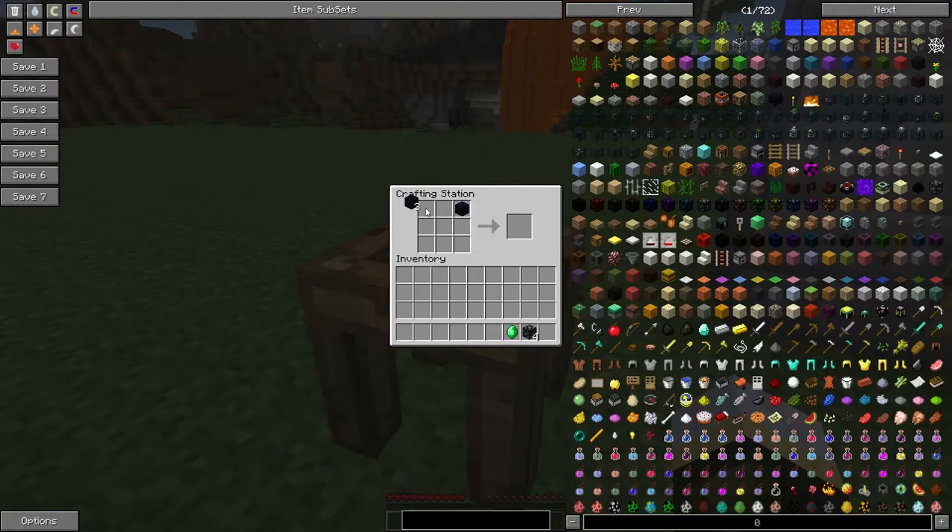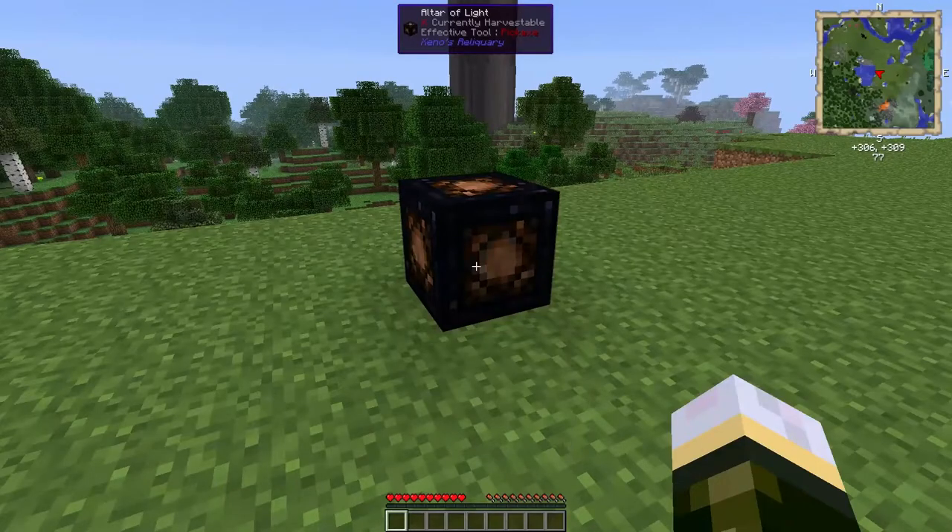For this, place the obsidian in the corners, the redstone lamps along the sides, and the emerald in the middle, and this produces one Altar of Light. The altar is a way to produce glowstone blocks at the cost of redstone.